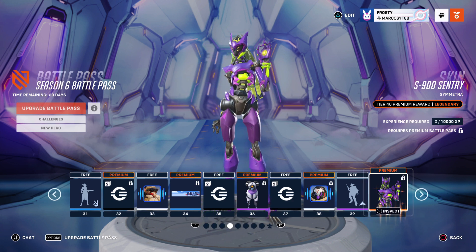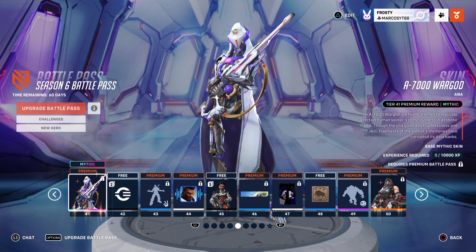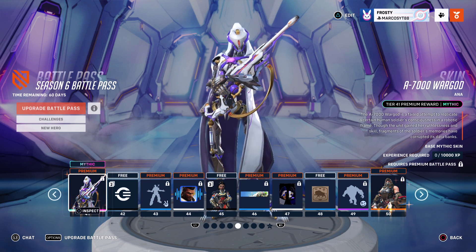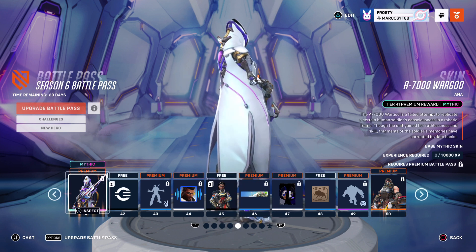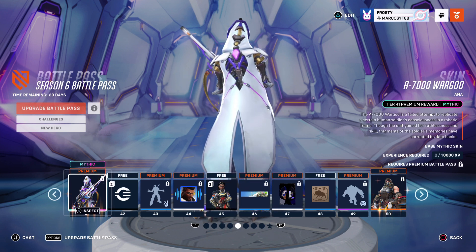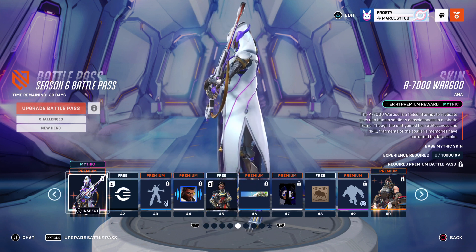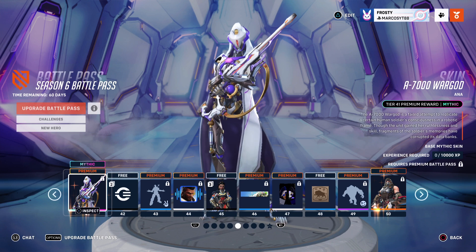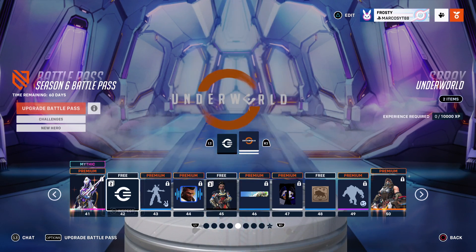S9 Sentry - first time Metro, pretty cool, goes with the season theme. A 700 skin for Ana - yeah I did see this on Twitter, looks pretty cool and it's a Mythic. So possibly upgradable just like last season's tracer skin. Get your 100 credits. Underworld - pretty cool, that's a spray by the way.